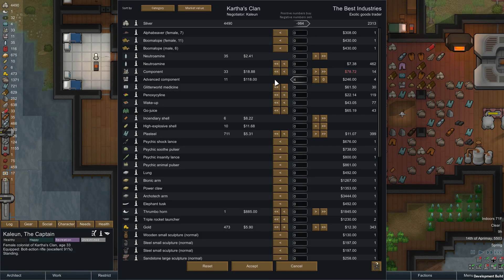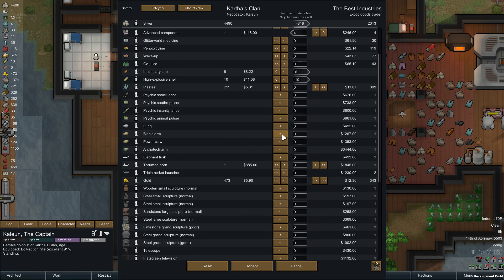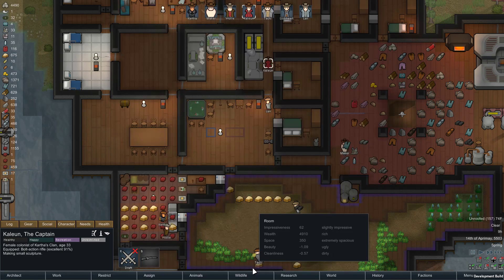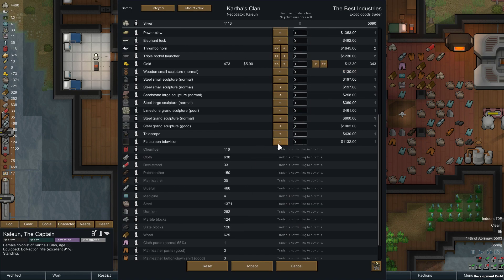I like me some exotic goods — alright, buy the advanced components. Sell the shells. Bionic arm — architect arm! That's what I'm talking about. It's gonna bankrupt me just about but I'm gonna do it anyway. Also one more thing — flat screen TV, don't quite have enough for that.